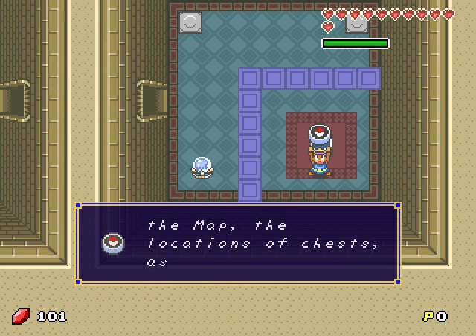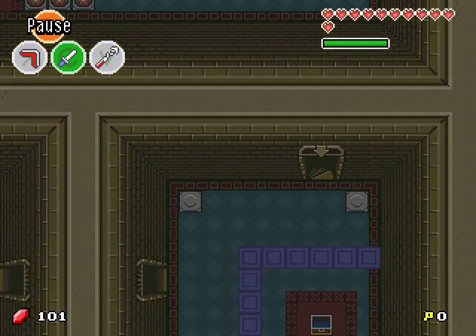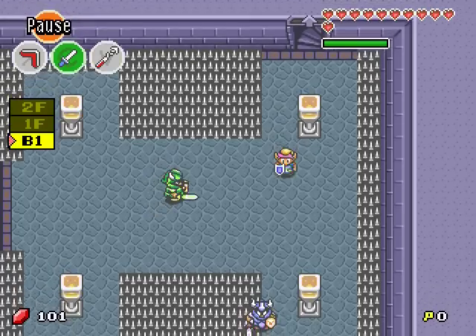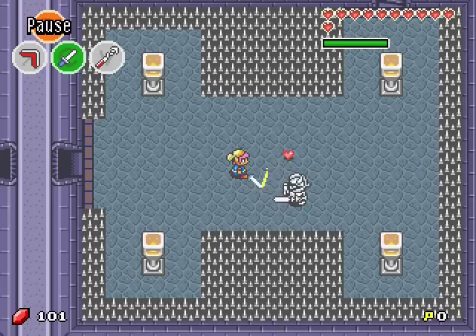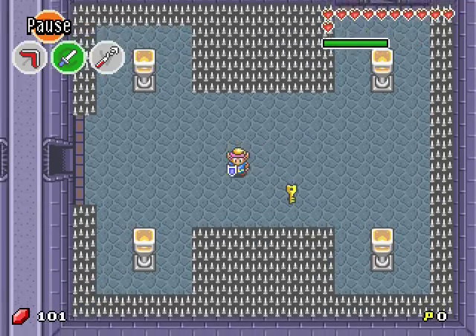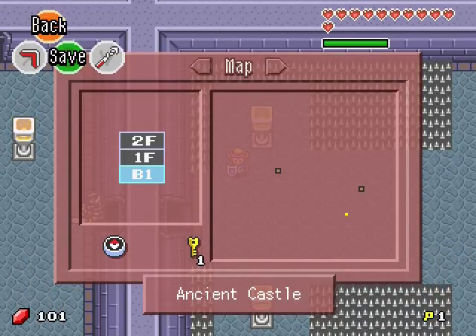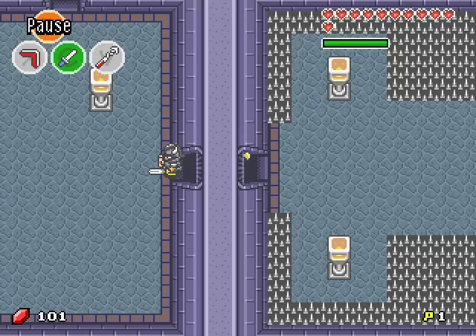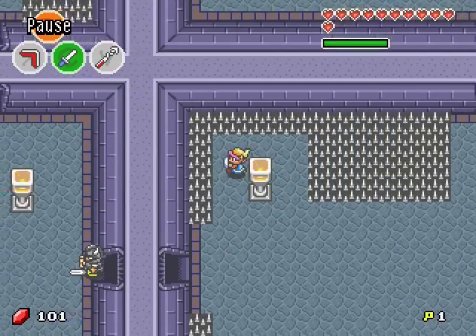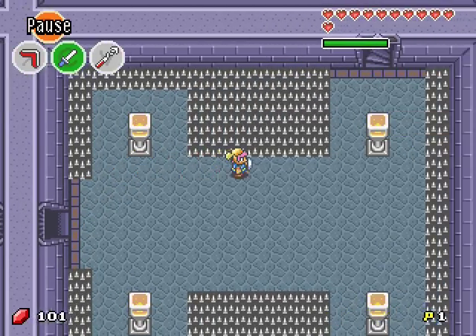I found a compass. And a small key. We are currently in the basement of the castle. And these black guys — you have to hide, because if they see you, they send you to the jail.